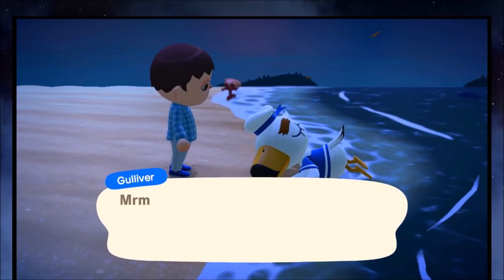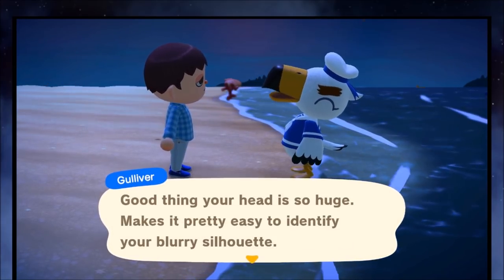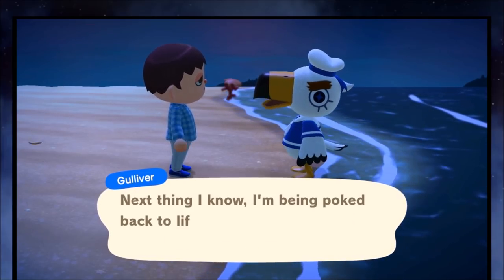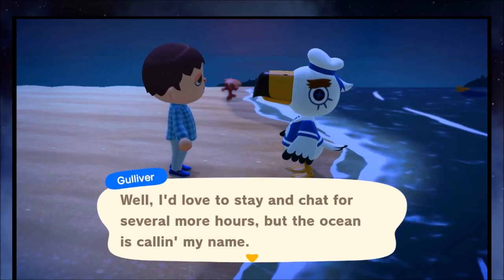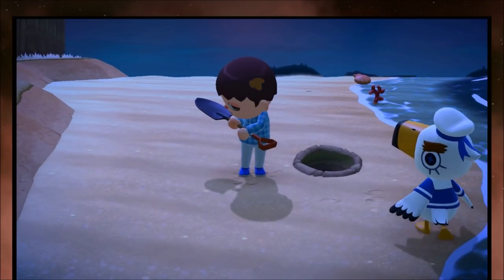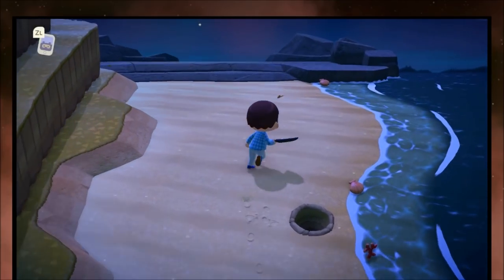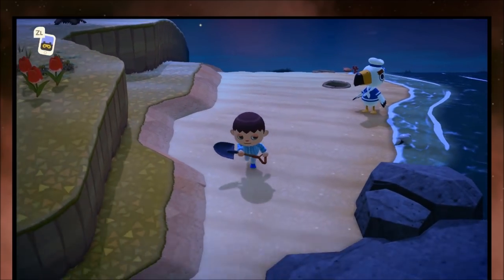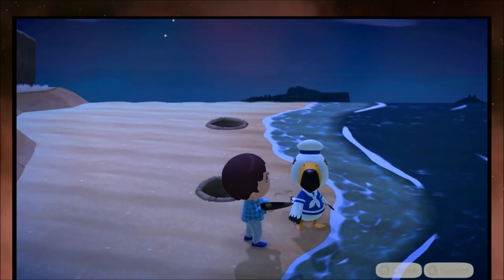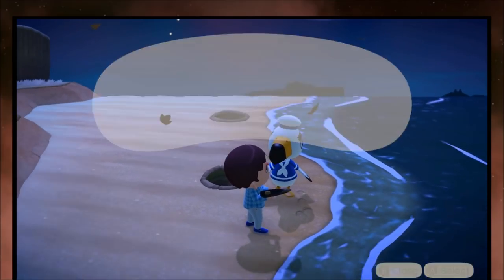After waking him up, you'll see little bits of water shooting up on the beach. Normally you can dig those to get clams and turn them into bait, but after talking to Gulliver, they activate as the communicator parts he needs. He'll give you a story and some text, then you go dig up the components. You just have to run around the beaches until you find all five communicator parts. You can also find clams along the way, and clams count toward a Nook mileage task, which is really nice.